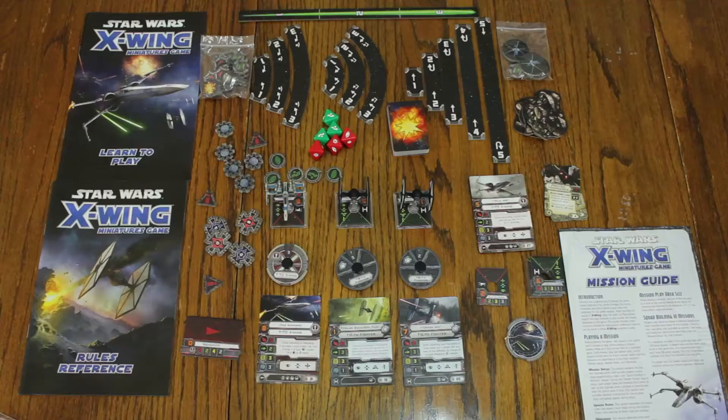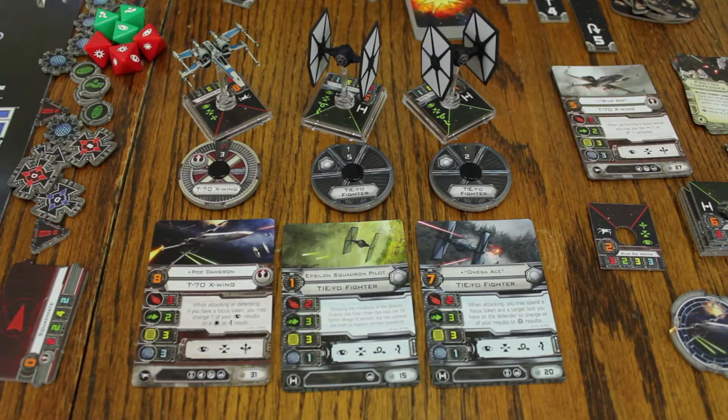Well, ever since Rogue Squadron 2 on the GameCube, there's been this futuristic space dogfighting deficit. In 2012, Fantasy Flight changed that when they released the original X-Wing Miniatures core set. So today, we're going to play the new Force Awakens core set that just came out, which features ships and pilots from Star Wars The Force Awakens.